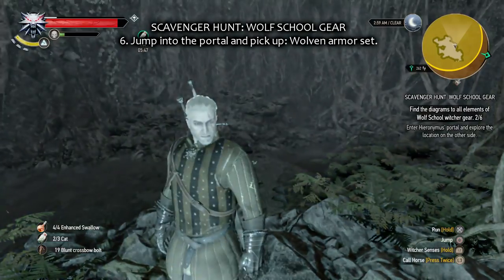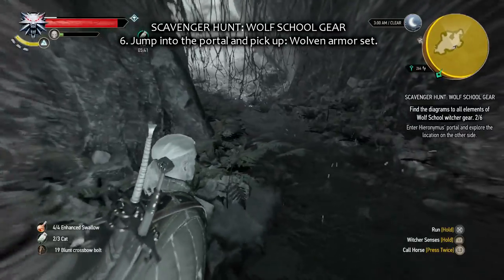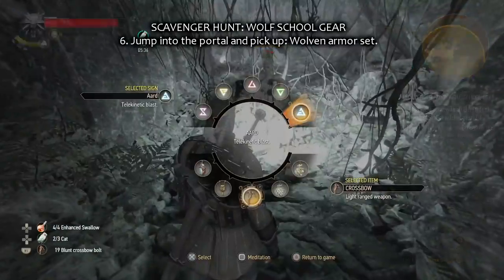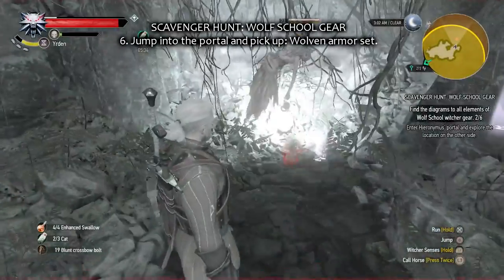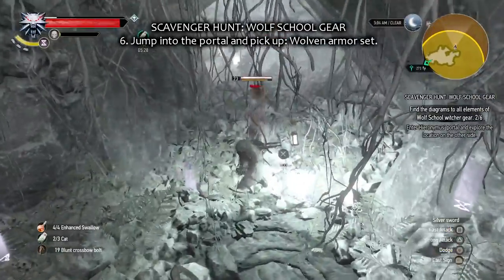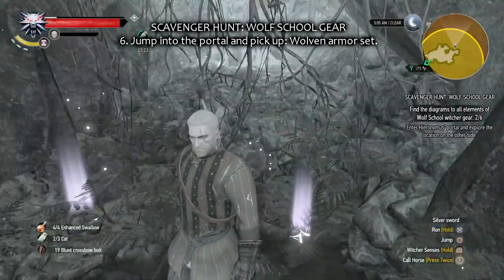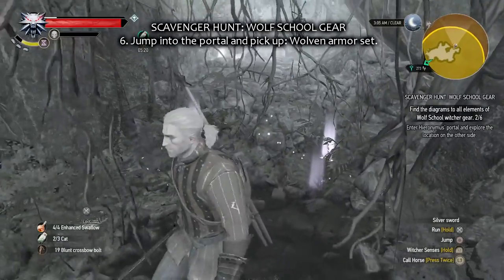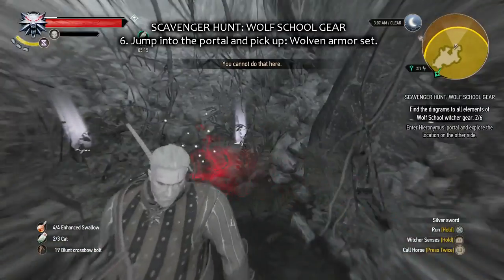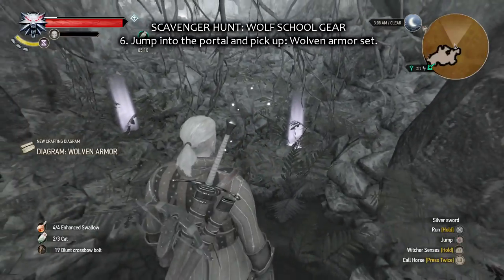Take some Cat potion and go get that armor set. There's a wraith again — this time I'm a bit wiser. That's all — just pick it up. Pick it up already — yes, that one. I have it. Done.